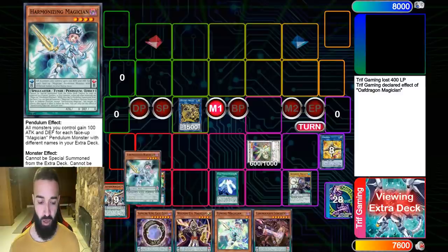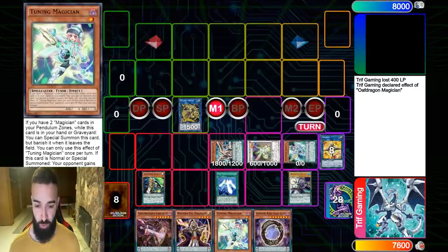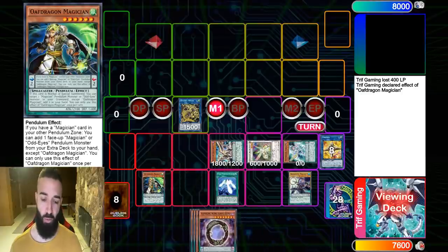Up next we're going to get a search here. One cool thing to note: if you really want to, you can use a Tuning Magician to special summon it to the field — the effect dealing 400 damage will trigger Dagda to set your Scythe — but there's no reason to waste your level one at that moment right there.